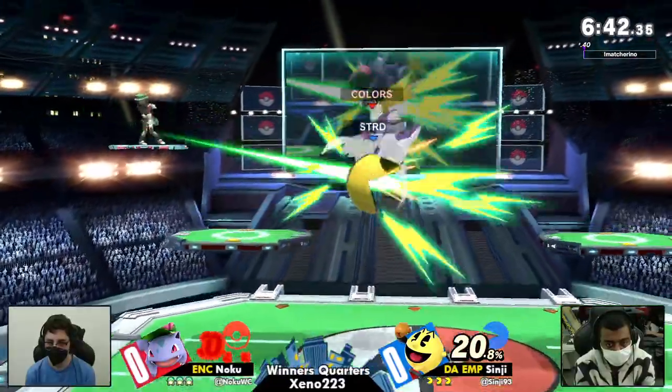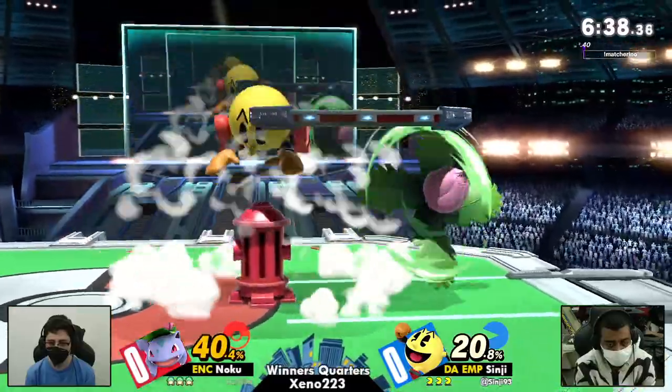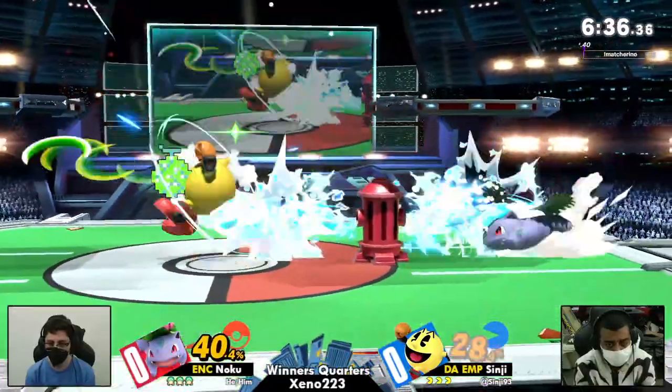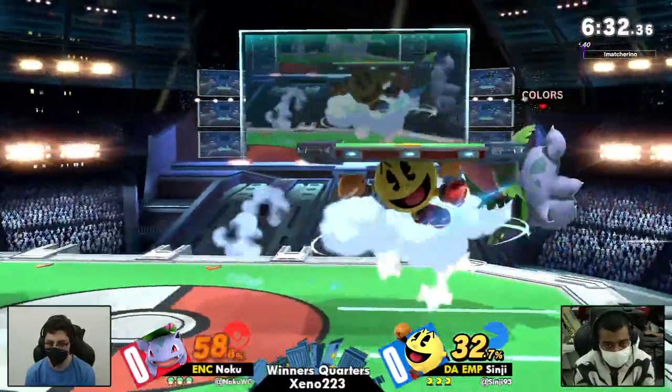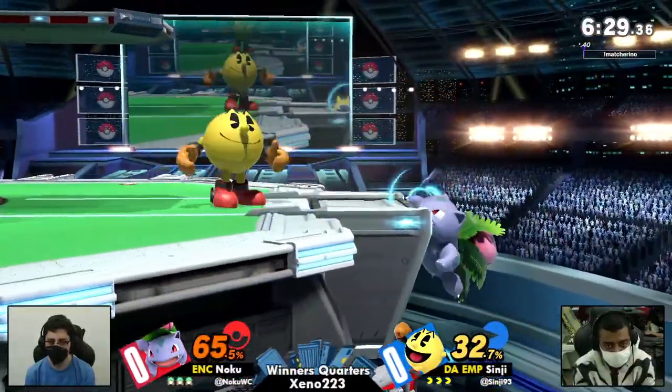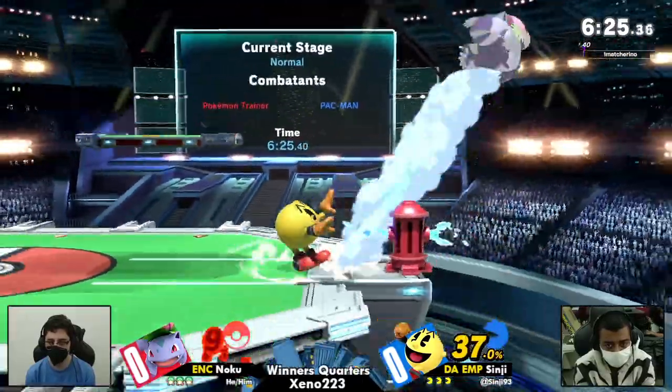Ivysaur has really simple starting combos. Unlike Squirtle, who might be more vulnerable to Pac-Man's really quick escape options, Ivysaur is just going to be able to get two chunky up airs and it can be some nice even percent. In addition, that Razor Leaf is huge because it goes completely through Pac-Man's Hydrant. Pac-Man cannot sit behind the Hydrant like he can versus most characters. Really disruptive thus far.